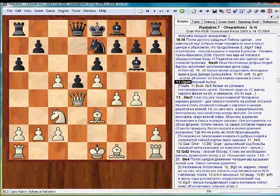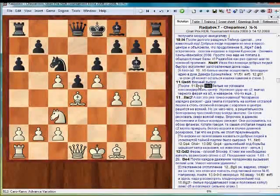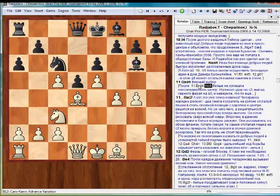A correct choice. After bishop takes d4 and knight c6, White wouldn't have enough time to consolidate the center. There's the threat of the blow to c2, and the queen jumping to a5, and maybe even something else.